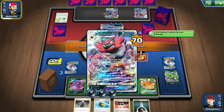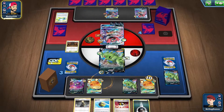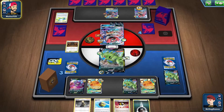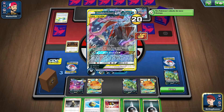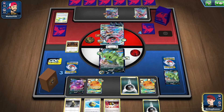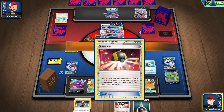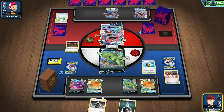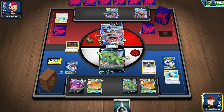I think we just take the knockout. Is there really anything else I want to do? I don't think so. Maybe I could Boss onto his Greninja and Zoroark, because after that point you can only do 130 damage. That's probably the best thing to do. I'll get a Tapu Lele — oh crap, Tapu Lele's prized. Damn it. So I'll have to Sycamore then. That's unfortunate.